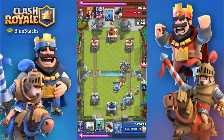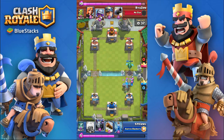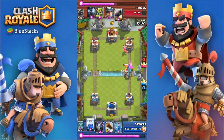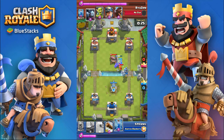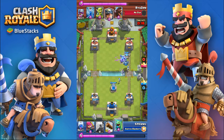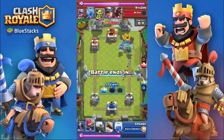He drops his minions in the back, which is a very questionable play as it gives me plenty of time to prepare. I drop the baby dragon to take those out pretty quickly and then act as a soft tank for my push. He's going to defend my golem excellently with a cannon drop in the center to drag, but it ends up with me taking the tower. I probably should have played the tombstone there — I over-commit too much elixir rushing when I don't need to — but everything ends up okay.